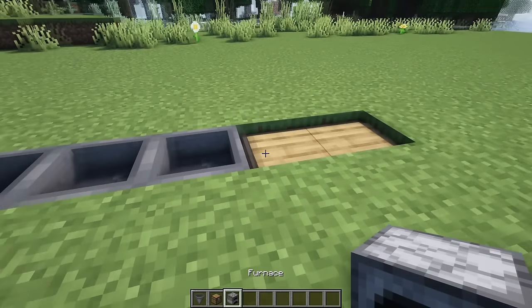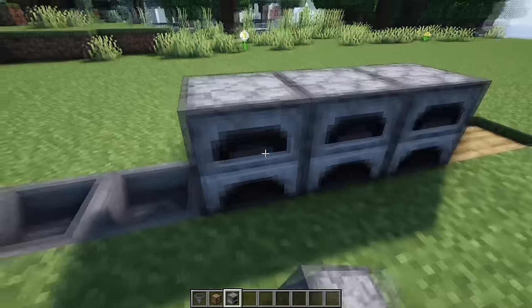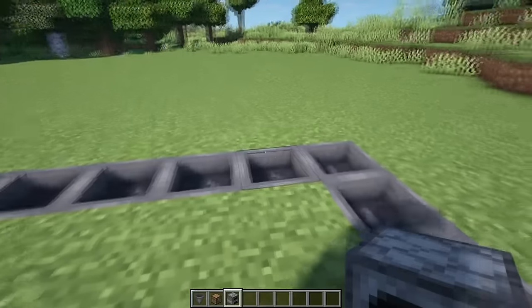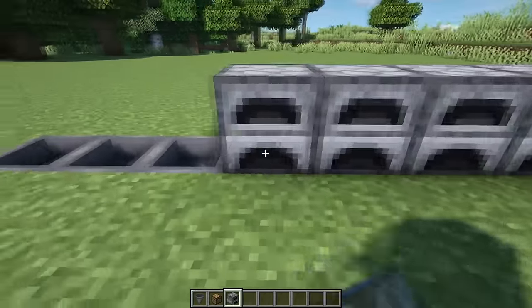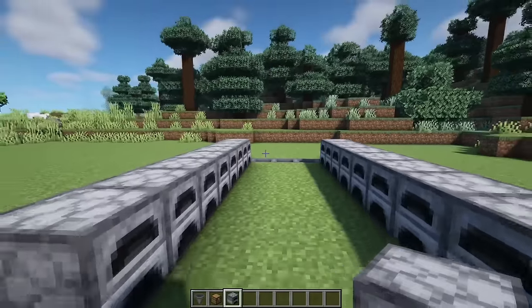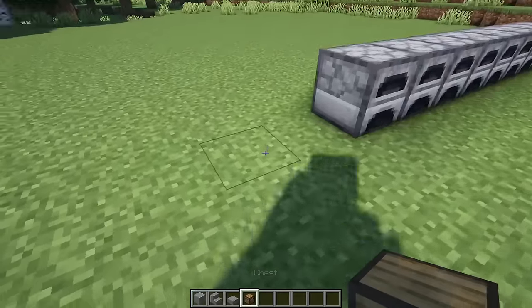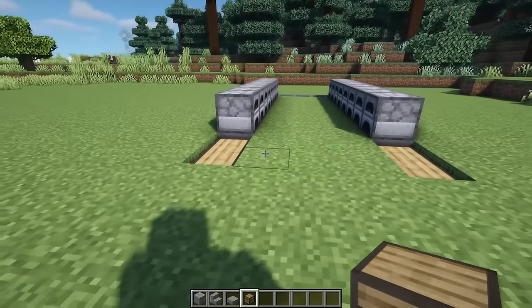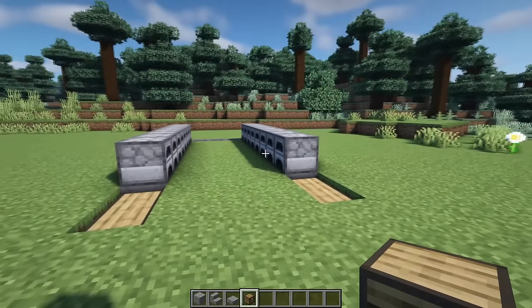Next to the double chest we're going to have eight furnaces on this side, taking you all the way to this point, and then the same amount on the other side so we end up with a 16-furnace array in total. We can also go ahead and place in another double chest on this side for the sake of symmetry — it's not connected to anything but it's just a nice bit of extra storage.